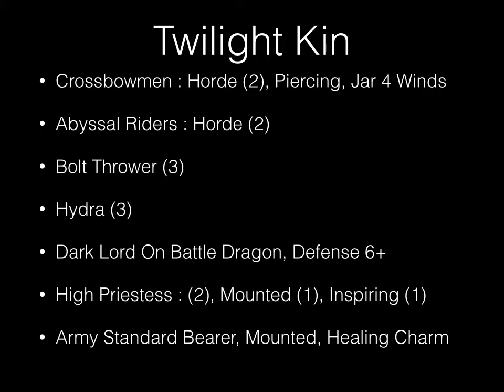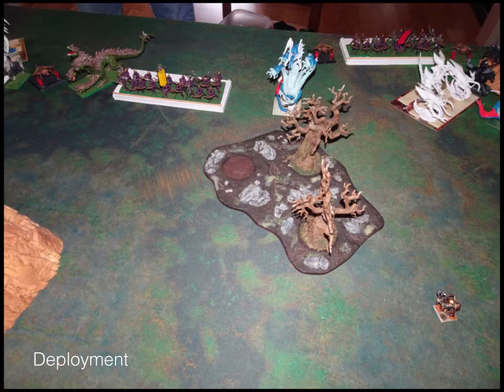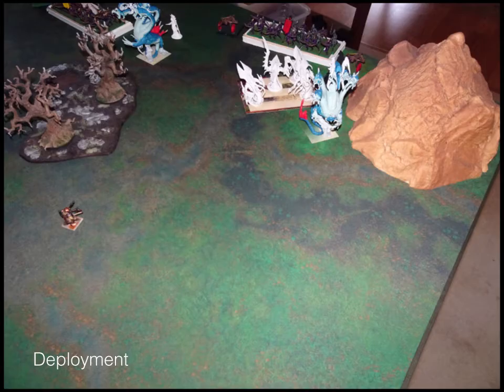Going into deployment — the scenario is Invade. From left to right, those Cthulhu-looking guys are his abyssal riders, his monster cav. Then his dragon is in front of them, one of his priestesses on horseback is next to them, followed by a bolt thrower, hydras, and a horde of crossbows. After the first horde of crossbows there's another hydra, bolt thrower, horde of crossbows, more abyssal riders. Back in the middle, that white model is his inspiring priestess, with another hydra, the healing charm standard bearer, and another bolt thrower.